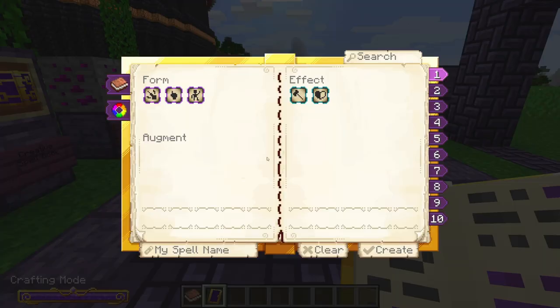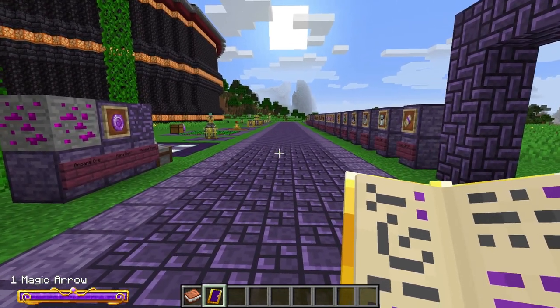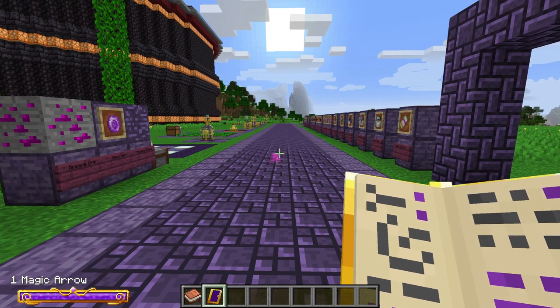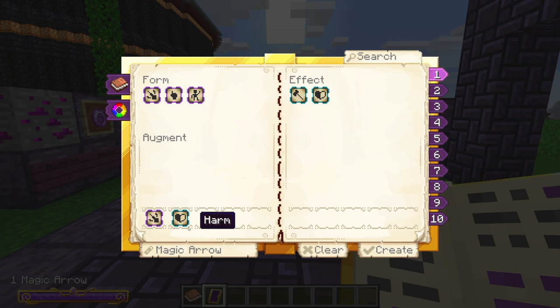To use the spell book, just right-click and you'll see a few pre-packaged spells — some forms and some effects. You can only choose one form, so don't choose multiple. I'm going to choose Projectile, which shoots the spell out, and for the effect we'll use Harm. That gives us Projectile Harm, which is basically like a magic arrow. Give it a name, click Create, and the spell is ready. Right-clicking fires it.